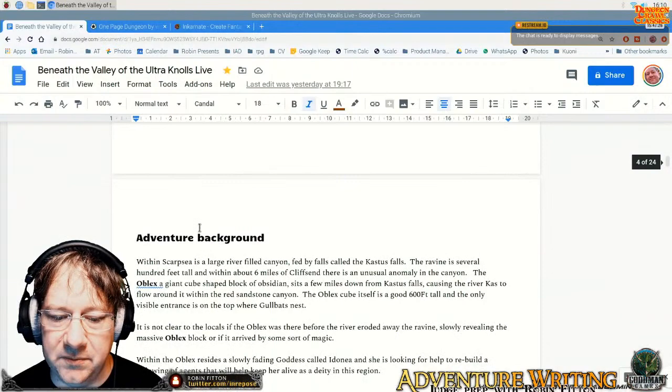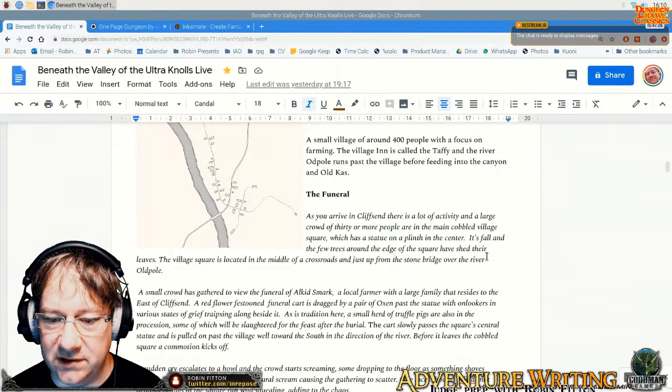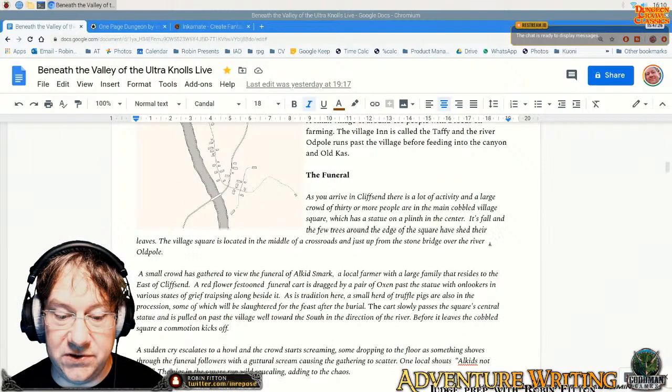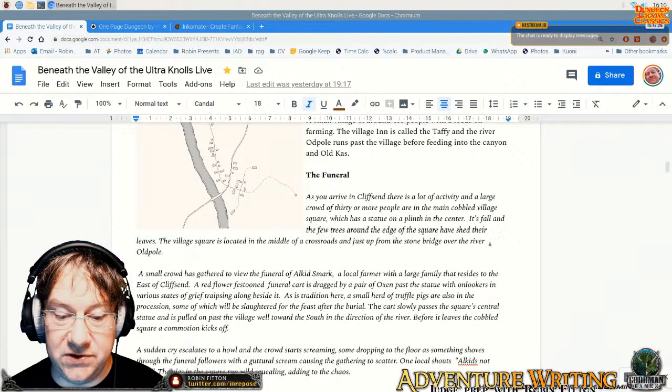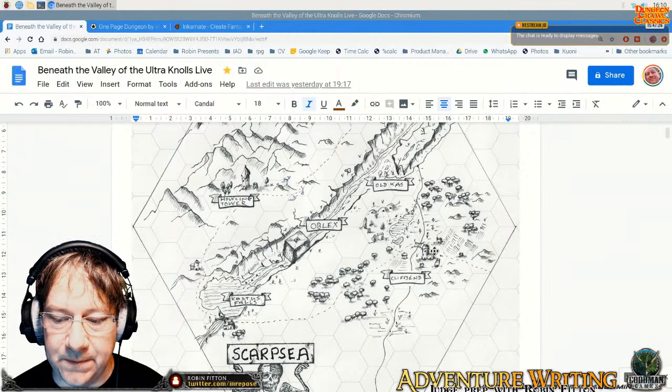So adventure background starts in Cliffsend, and there's a funeral. As you arrive in Cliffsend, there's a lot of activity — a large crowd of 30 or more people are in the main cobbled village square, which has a statue on a plinth in the centre. The few trees around the edge of the square have shed their leaves. The village square is located in the middle of the crosshairs and just up from the stone bridge over the river Oddpole.